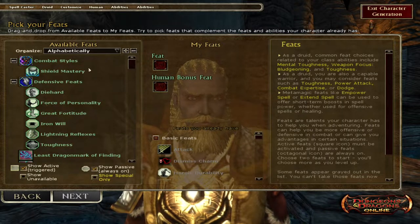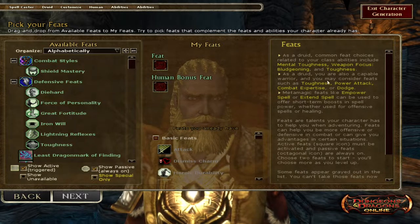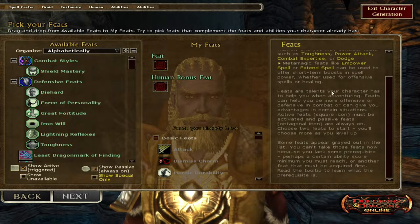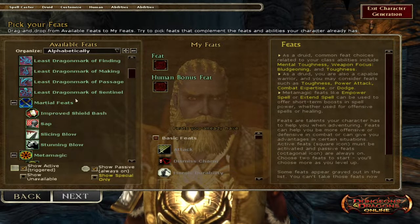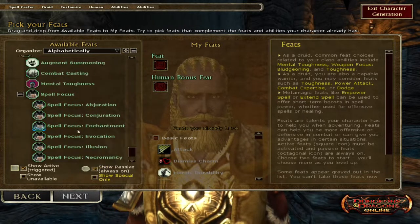Now we pick our feats — drag and drop from available feats to my feats. Try to pick feats that complement your character. For a druid, common feat choices include mental toughness, weapon focus bludgeoning, and toughness. As a capable warrior you may consider feats like toughness, power attack, combat expertise, or dodge. Metamagic feats like empower spell or extend spell are also options. There's a lot in here.